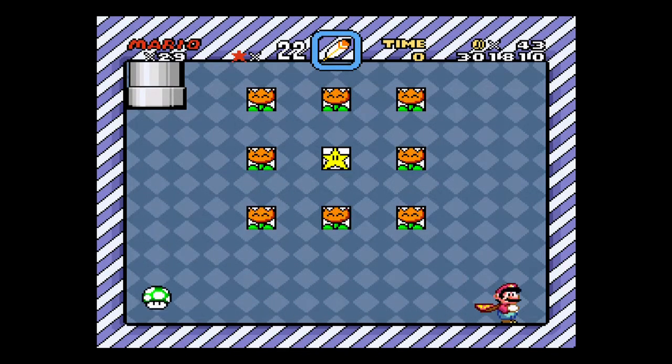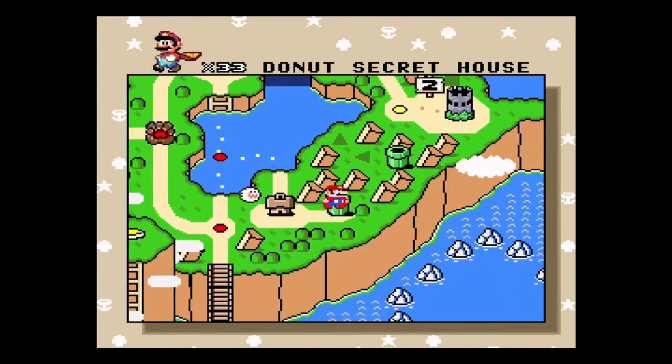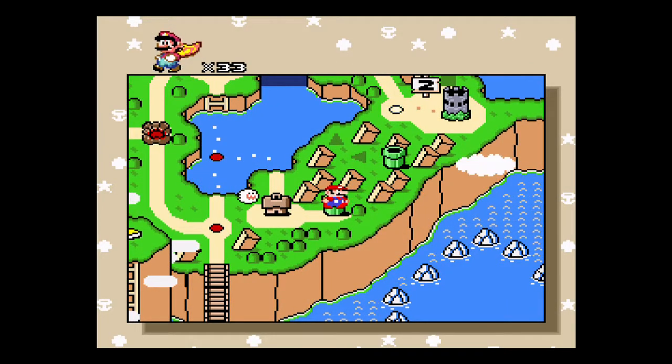If you jump kind of at the same time every time, you can get the same item over and over. And even if you don't match them all, as you can see right there, you get four lives. And four is better than the zero I did last time. So yeah, that's the first exit.